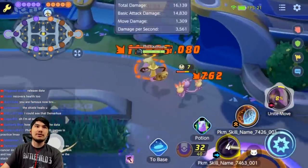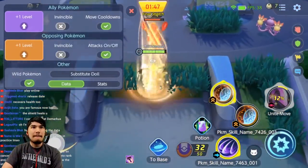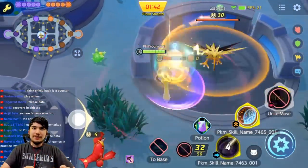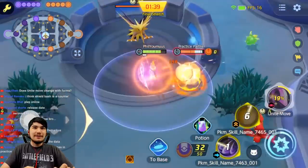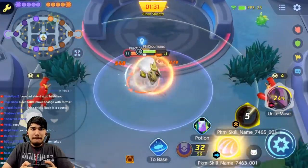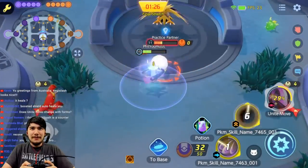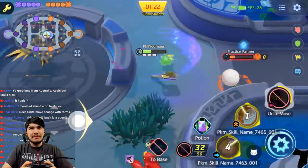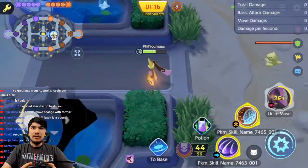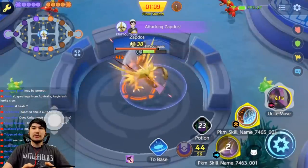The unite looks fairly underwhelming — check it out, it's very thin. It looks like a big chasm but the actual indicator is so thin. Wait — the shield form recovers health too! Maybe it does recover health as well. Let's max our level and fight Zapdos to see how he does. Shield form shield autos heal you and I'm assuming the boosted sword autos do more damage and crit more.